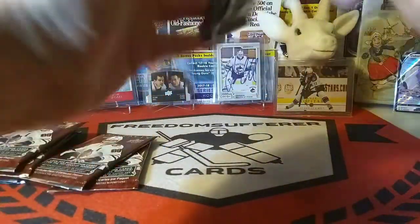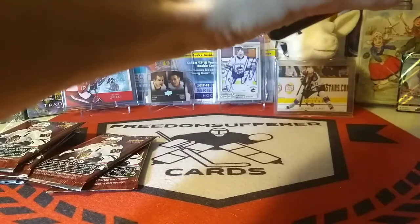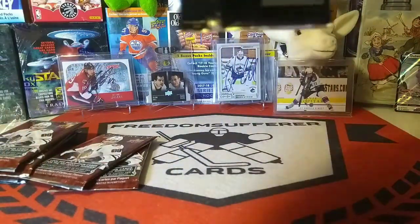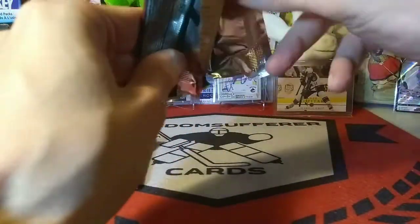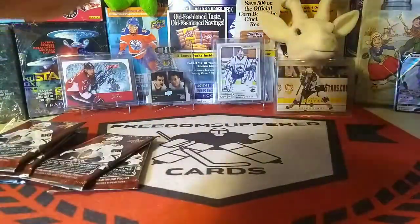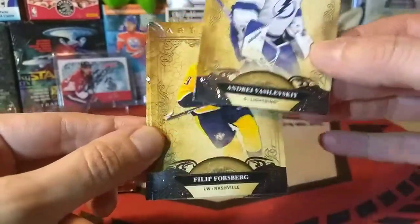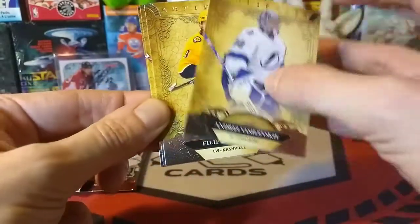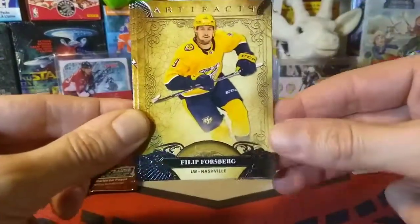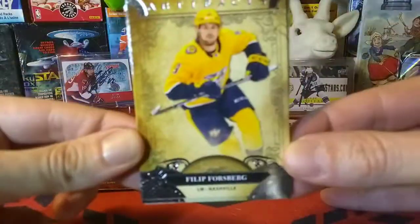Let's do this. First pack. I do love the look of the base cards every year for Artifacts — beautiful sweet-looking cards. Andrey Vasilevsky on the back — same picture on the back as on the front, except just the helmet. Very nice. Not really expecting much, but it's fun.